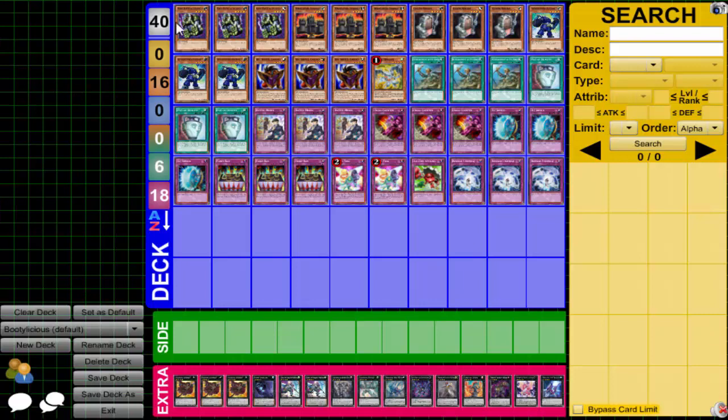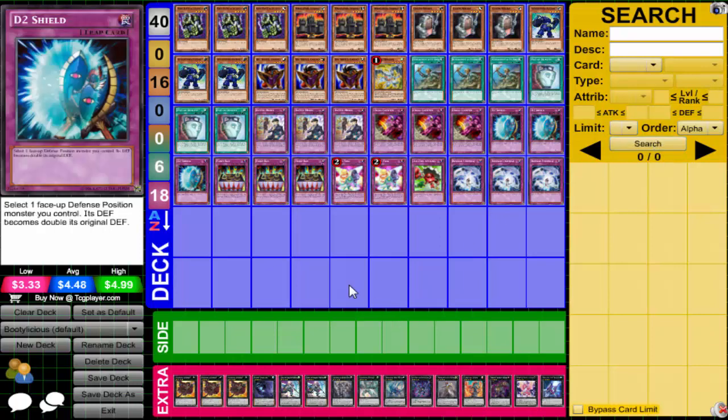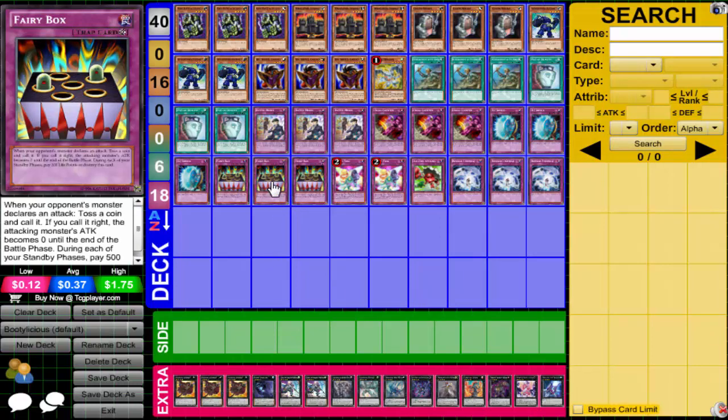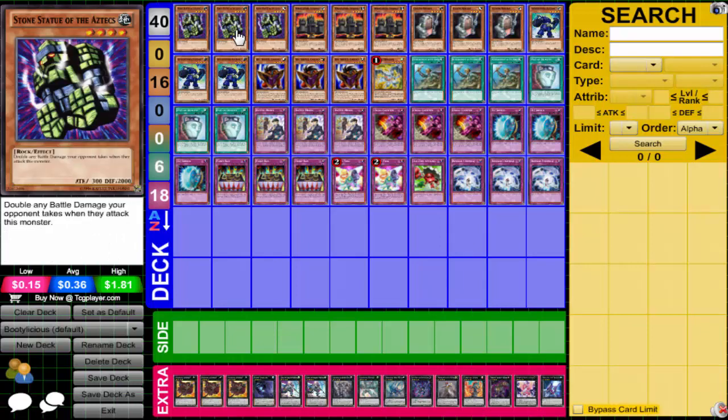Starting it off, we have the main guy himself leading the deck — the Stone Statue of the Aztec. Pretty much any battle damage your opponent takes when they attack this monster is doubled. He has 2,000 defense, then I use D2 Shield and Fairy Box — if I call it right, you drop down to zero, D2 Shield brings me up to 4,000 defense, you run into that, and you take double damage — 8,000 game. Very powerful. Triple Stone Statue of the Aztec.